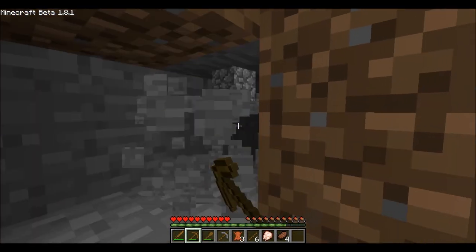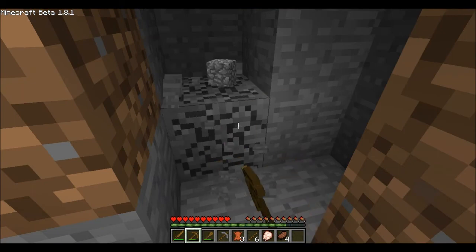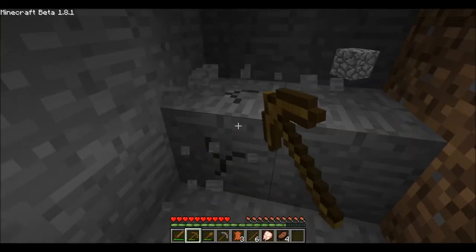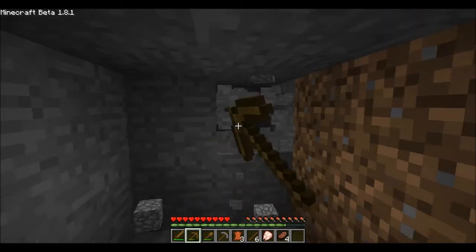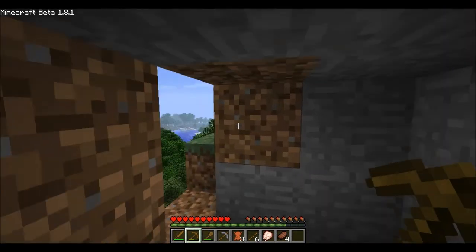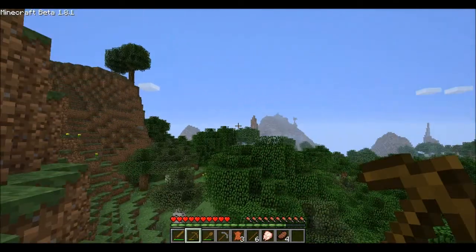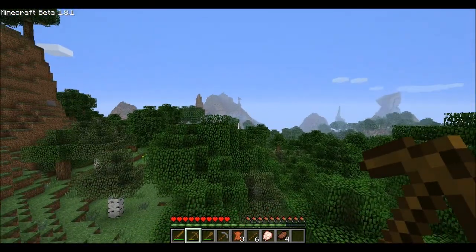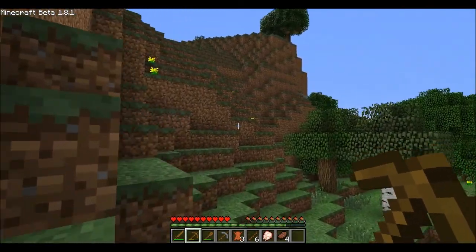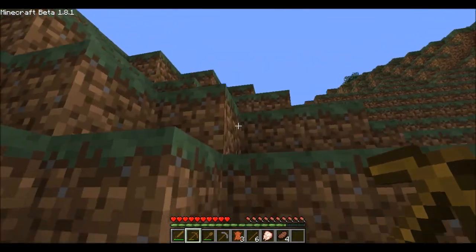Let's go up top and see what this place has to offer. First let's get some of this. Man, day two and I haven't even found any coal yet. I want to explore all throughout this canyon here. I never knew what the seeds did when you typed in your seed — I guess it just gives you a randomly generated world, or it generates it from what you've typed in. My friend explained it to me but I don't really understand.